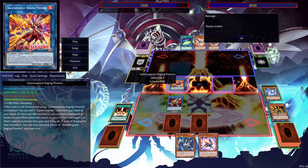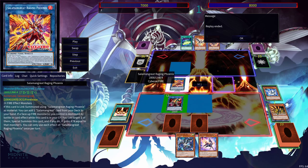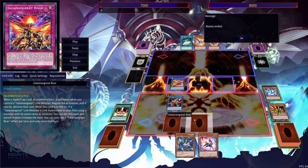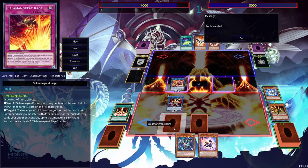Here we have Salamangreat Raging Phoenix. It isn't able to do too much at the moment, but it does help with the traps. For instance, Salamangreat Rage lets you target one Salamangreat Link monster you control that was linked to using a monster with the same name as material, then destroy cards your opponent controls up to that monster's link rating — so you're able to pop four cards on the field. And of course, you have an omni-negate in the form of Salamangreat Roar that is really powerful. So yeah, it's a pretty decent board that uses the new support and blends it well with the older trap.